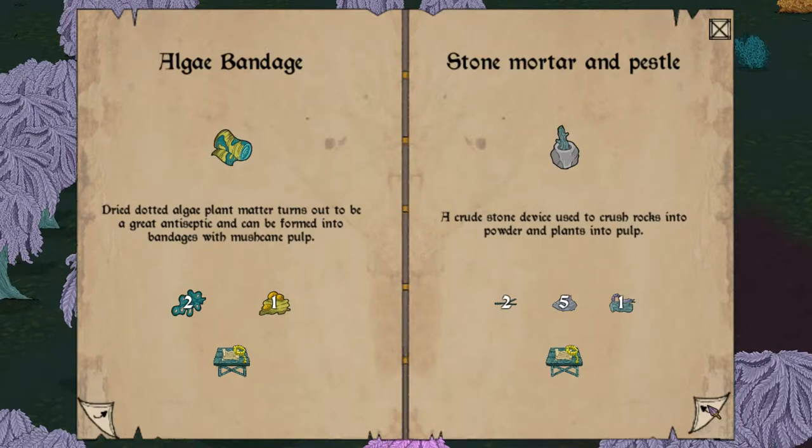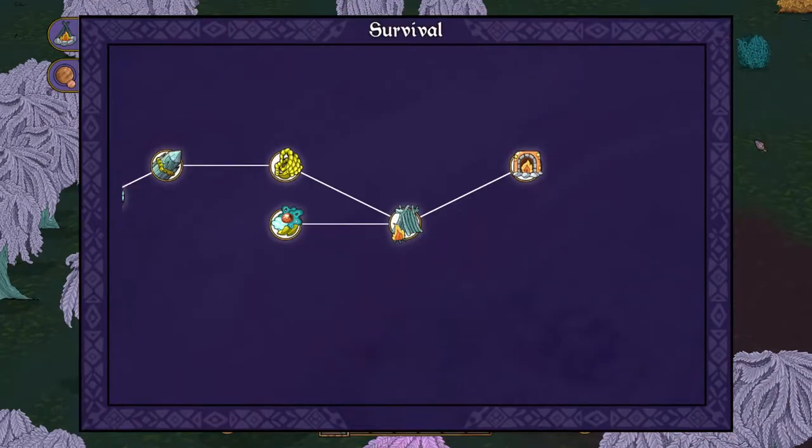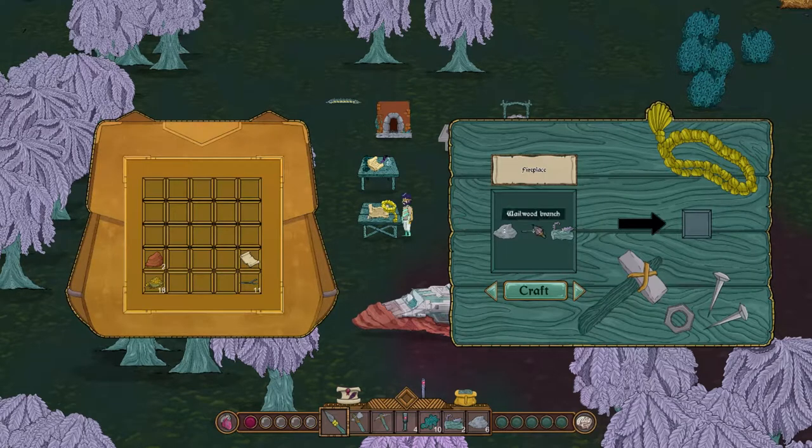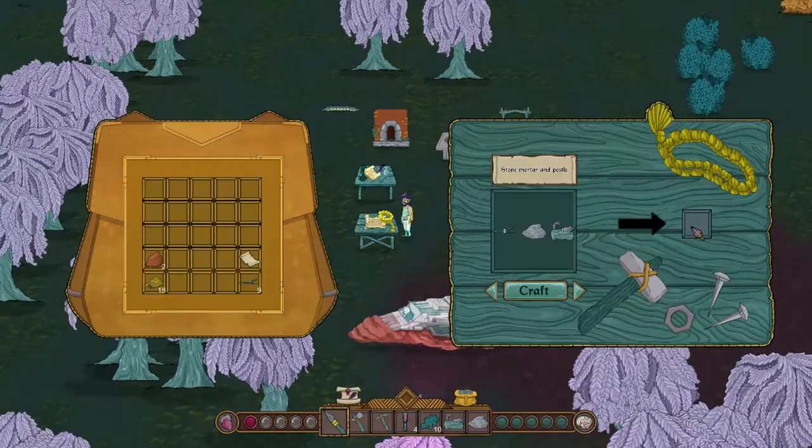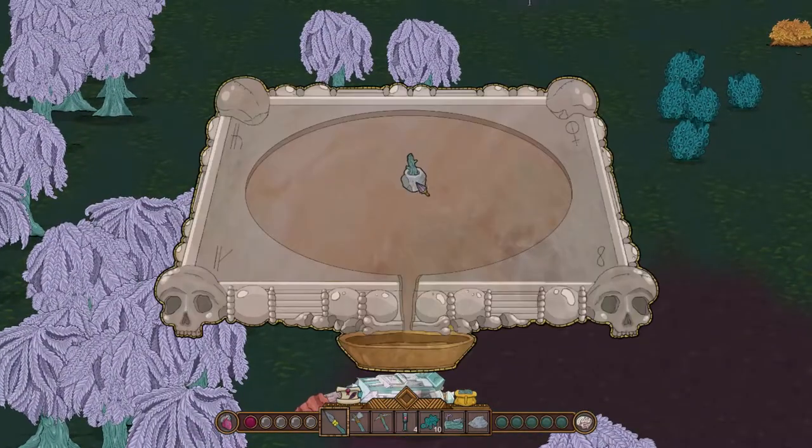Herb lore: algae bandage, stone mortar and pestle — that's what I need. Five stone, one log, two branch. We might lack the stone — oh no, we're good. There's just a lot to sort through. I'd like if it had some sort of sorting system, but right now it's a little basic. But I guess that's okay.